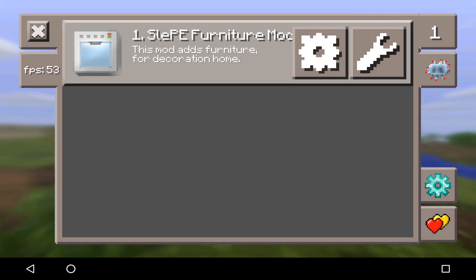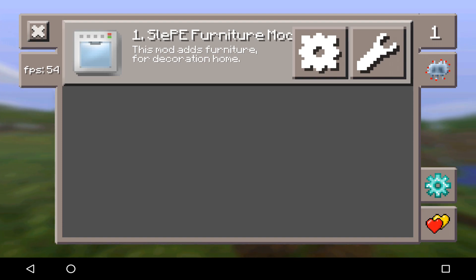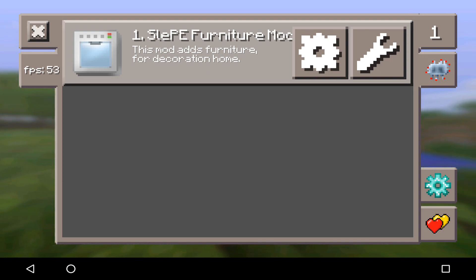I've never used this mod before so I really want to try it out. This mod adds furniture for decoration and home. I can't wait to use it. Once you click on that, it shows you all the mods that you downloaded. It also shows an actual FPS counter — the first ever actual FPS counter I've seen in Minecraft Pocket Edition.